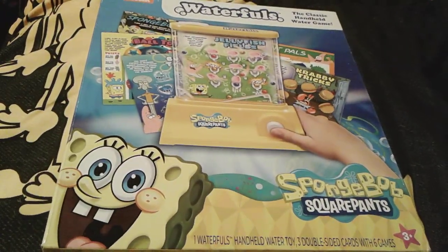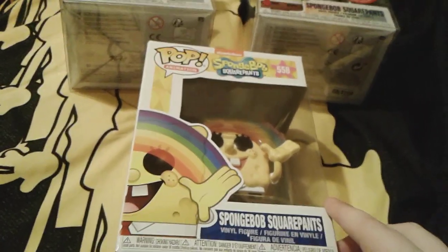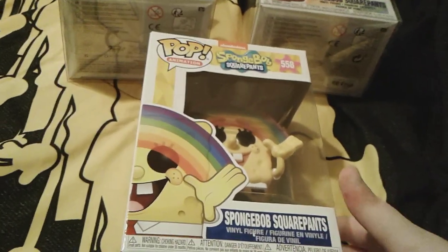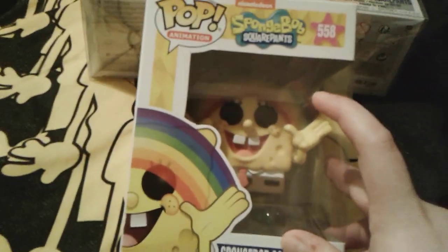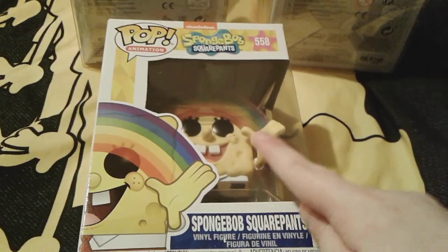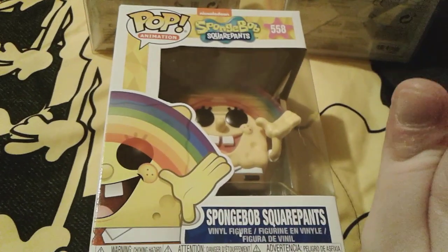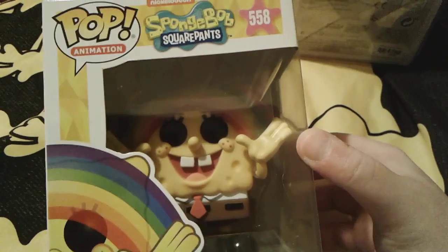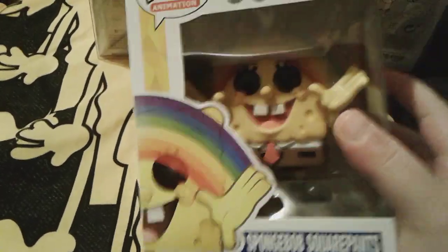Up next are these really cool SpongeBob Funko Pops — I actually have three of them, but two of them are very special limited edition. First, right here is the normal Imagination Rainbow SpongeBob figure. As you may remember, I have the diamond edition version which is all glittery, and the pride rainbow version which is all rainbowy, but this little guy is just the normal edition — no glitter, not rainbowy, just the normal SpongeBob figure.